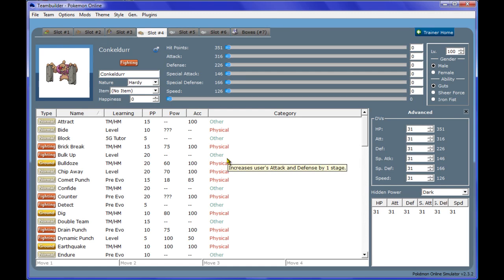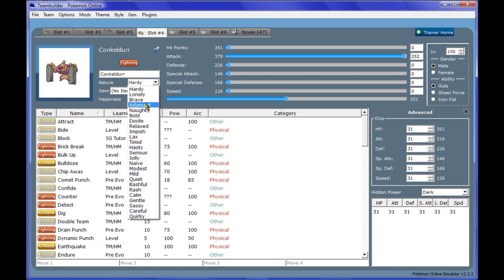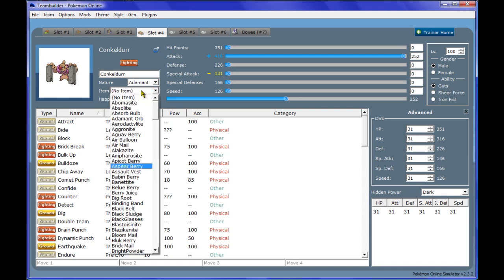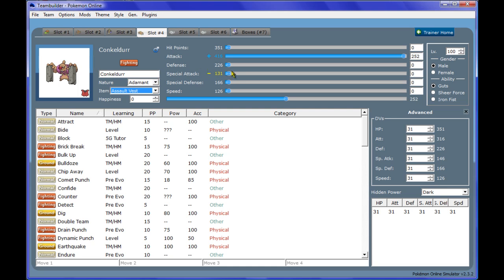Let's add Conkeldurr. We're going to give it maximum Attack with Adamant nature. Assault Vest is an item that boosts your Special Defense by 1.5x, so you'll be able to switch in on special moves — for example from Rotom, Aegislash, or Bisharp. Conkeldurr is a check and counter to those, which is really good, and it's a really annoying Pokemon overall and really fun to use.